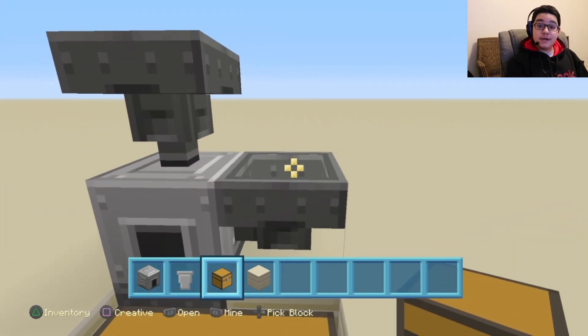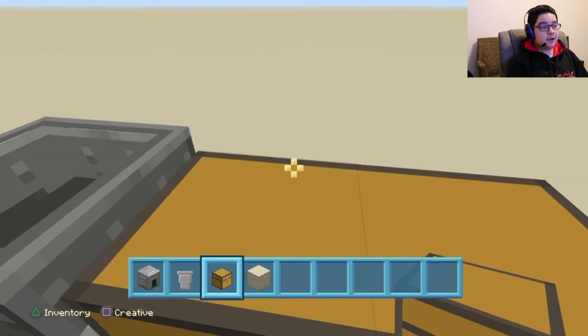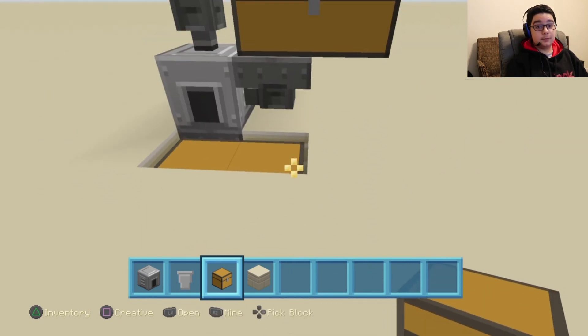Then on top of those hoppers, you want to place two double chests, or single chests if you want, on top of them. That way we have our input for both the fuel and the food or materials.